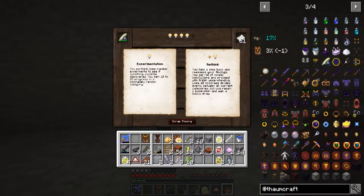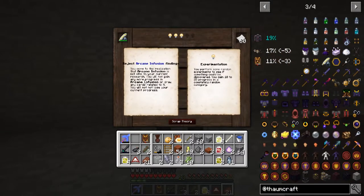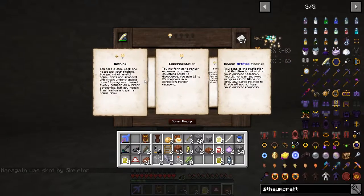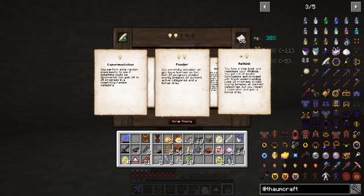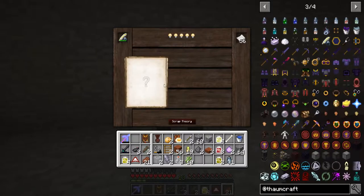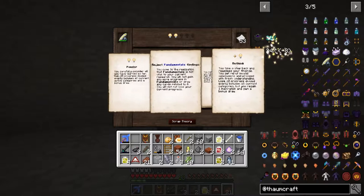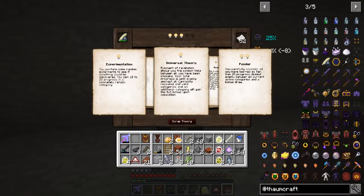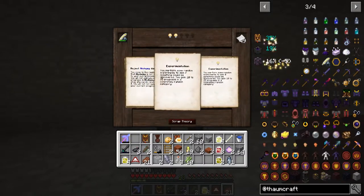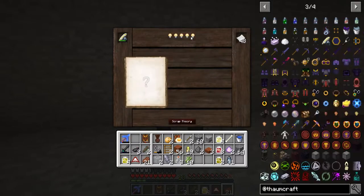You perform some random experimentation to see if something can be discovered — you gain 10 to 25 progress. There's just random explosions in the back. Let's take a step back and look at what we have. I don't know what I just did. Ponder, rethink, universal theory, rethink, experimentation, reject findings — nope, didn't do it. For the Thaumonomicon we're getting fundamentals, so we're improving.